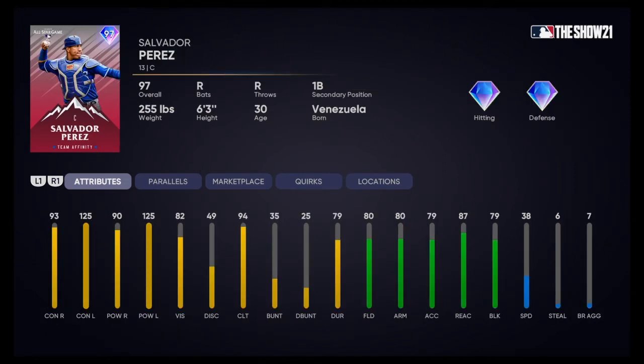Next up, we got Salvador Perez. He's got decent contact vs right, 93 contact vs left. 125 power vs right, 90 power vs left — 125 power with 82 vision, so decent PCI size. 38 speed — he's a catcher, not fast. But he can also play first base, which can also be a very good thing. Definitely a good option for your starting catcher.